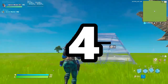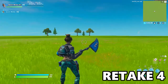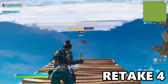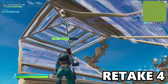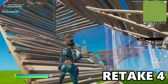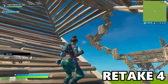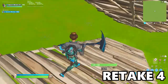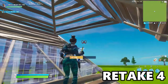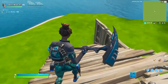Okay now for retake number four — you ramp up like this. Normally you'll place a floor but here you don't. You place a wall over here — this one's really hard — you place a wall here and edit it like this. Then you look up and place two walls there.